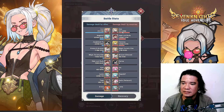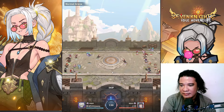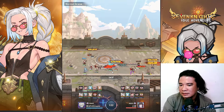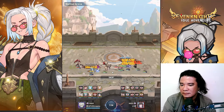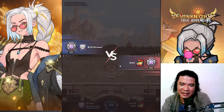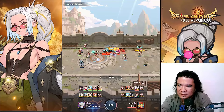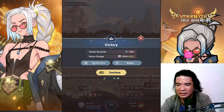Looks like we can defeat him... but apparently he has a very very strong 10-star Kyle. Take a look — all are 10 stars, wow. We got Kyle — 10-star Lania, 9-star Rudy, 10-star Shane. Let's continue. I hope we can reach 9100. That's what I'm aiming for.